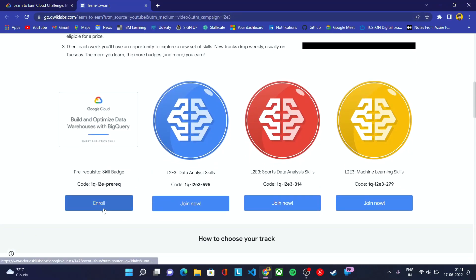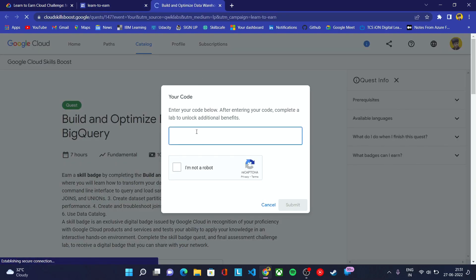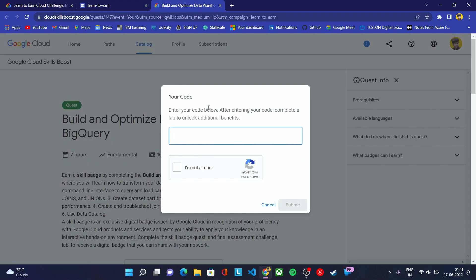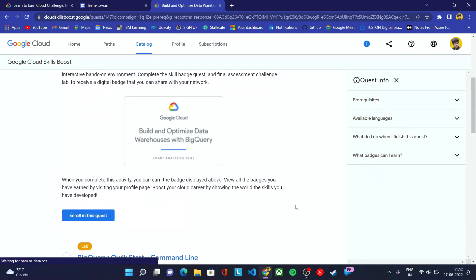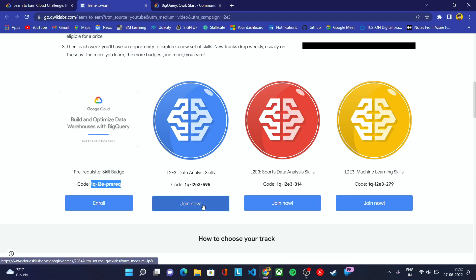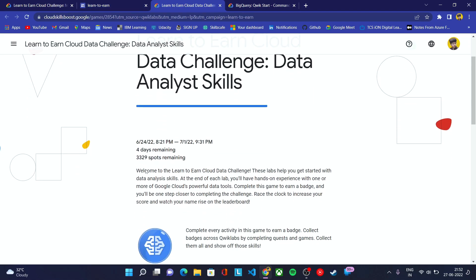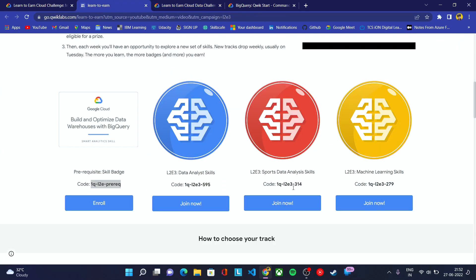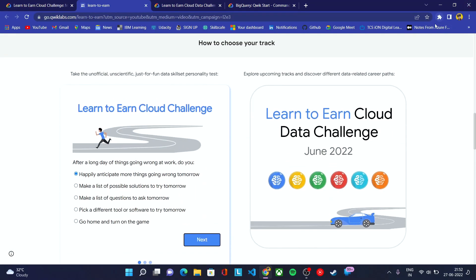To join this challenge, click on 'Join Now' — you need to join all four games. You'll need to enter the access code shown here. Once you submit it, you'll get the enrollment option. There are currently 3,000 seats available. If you are unable to join due to limited seats, you can try again after four days when the seats are renewed.